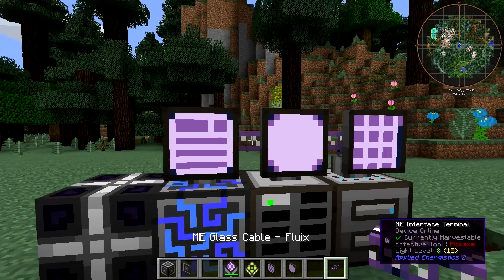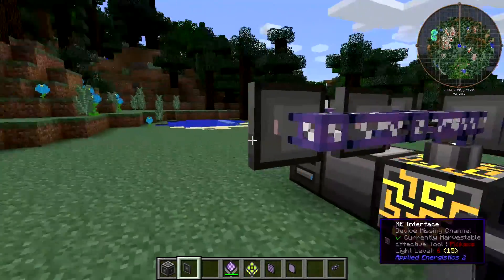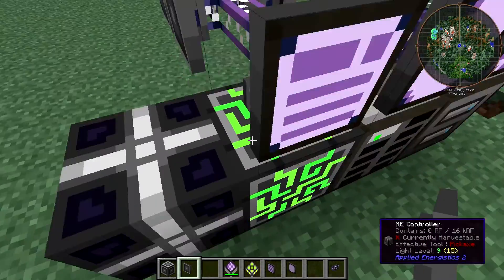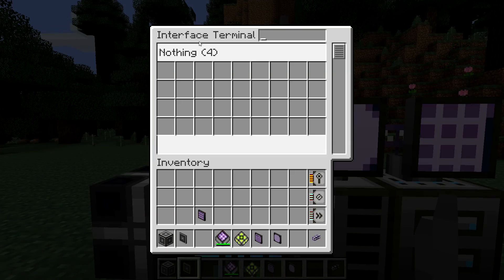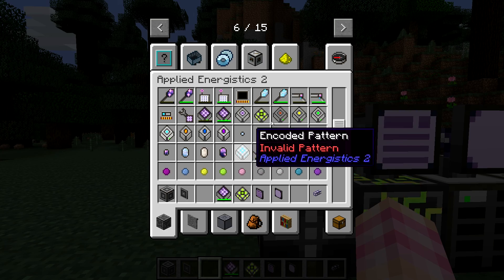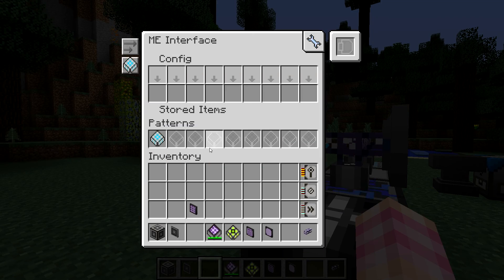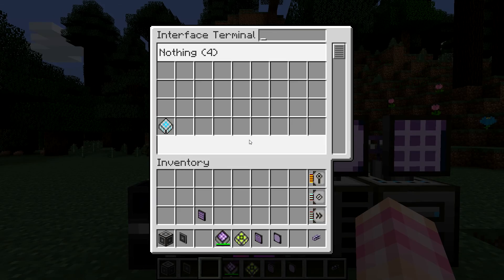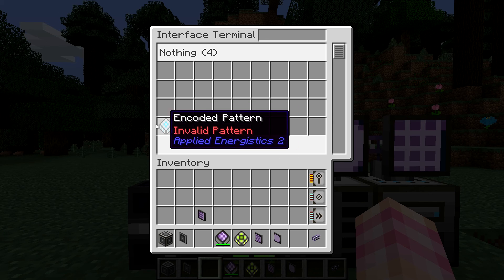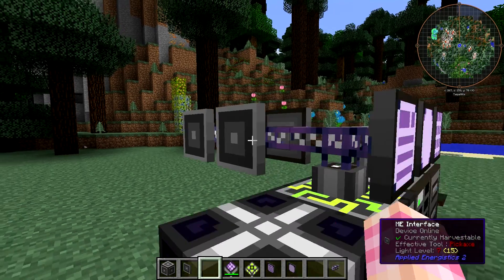So if I come over here and pull out some cable and add a couple of interfaces — maybe four interfaces, as long as there's enough channels — now when we go in here, we can see there are four interface terminals and it says nothing. What this is for is patterns. As you know, you can put patterns into ME interfaces in order to auto-craft stuff. The interface terminal allows you to see all of the patterns currently in all the interfaces connected to your network. And if you rename one or more of these interfaces by putting them in an anvil, they'll show up labeled in the list.